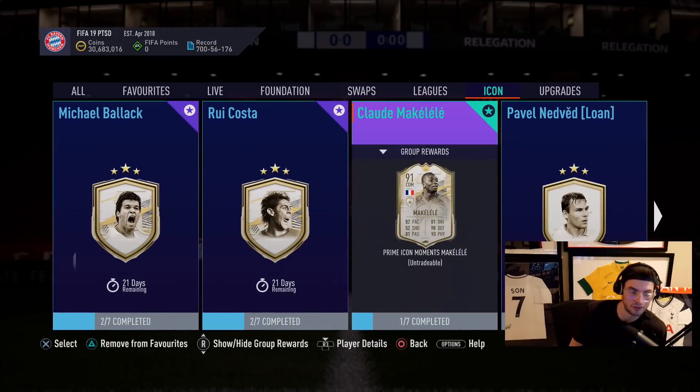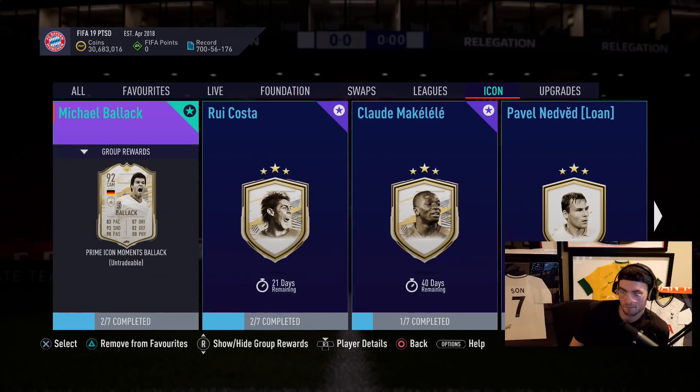I have two theories. Number one: EA is doing this promo specifically to drop the prices of fodder so they can drop more high-tier icons. Number two: we're not going to get icons until 21 days because 21 days is when Team of the Season starts. I think Team of the Season is going to be on Friday April 30th — that's my guess. So these would expire on Saturday. It'll be interesting to see.